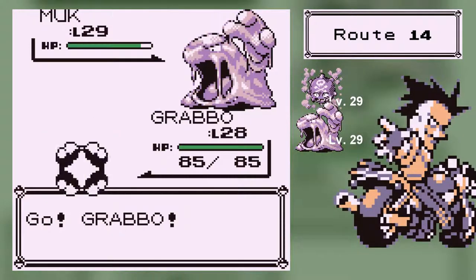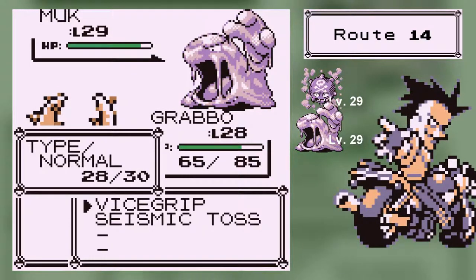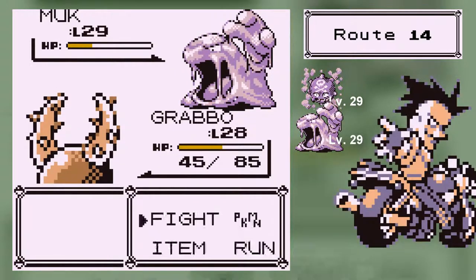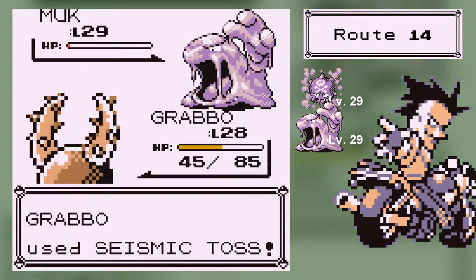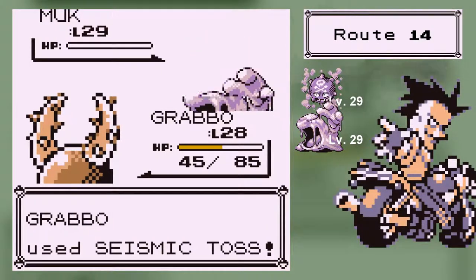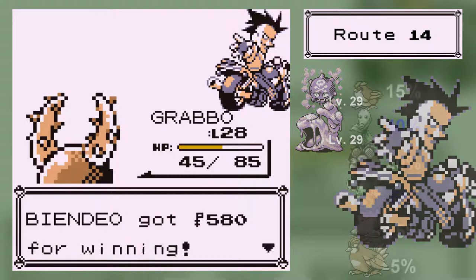Come on Grabbo, you got us. Critical, of course. Ice Grip — you need more magic. That was a critical. Muk has a lot of health, let me tell you that. Oh, he disabled one of my two moves. It's so annoying when you get disabled and you've got like one move. Wipe out. One step, new trainer.